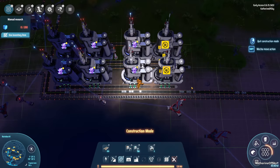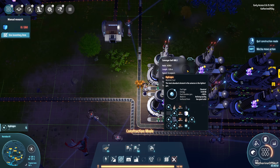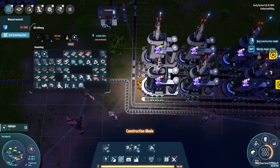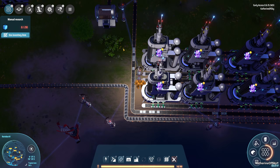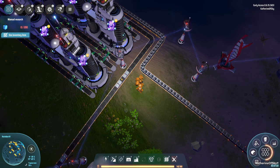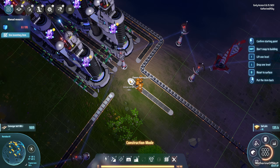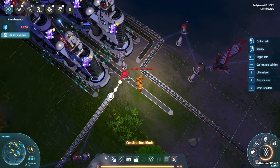We want to get the hydrogen and kind of prime it so we can start these processes — all we need to do is start it on the very first machines and then the others will propagate from those. Let's right-click on that and give this one and this one some hydrogen to get started. The petroleum is going to come in on this line — I think we need to build a little bridge thing here.